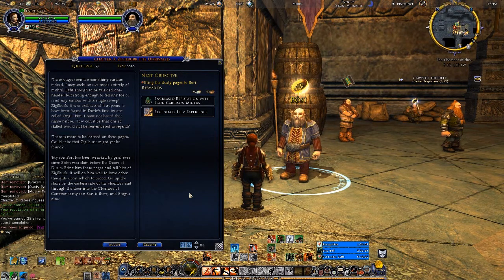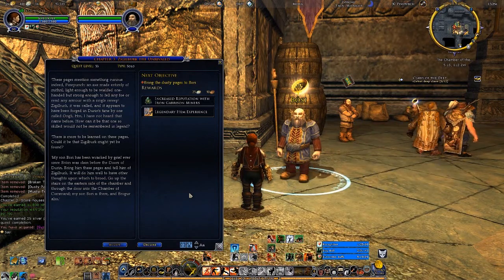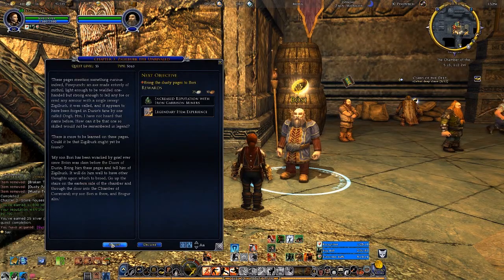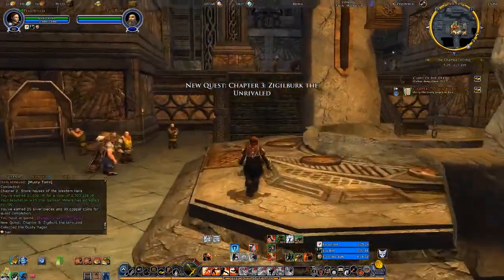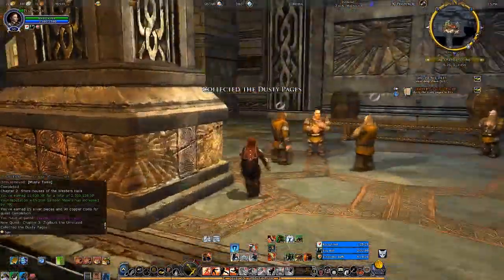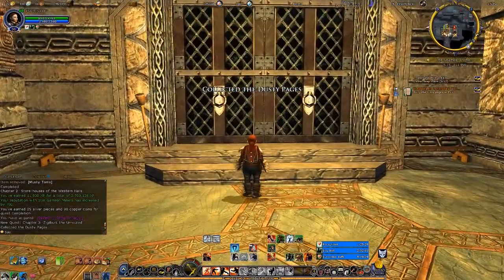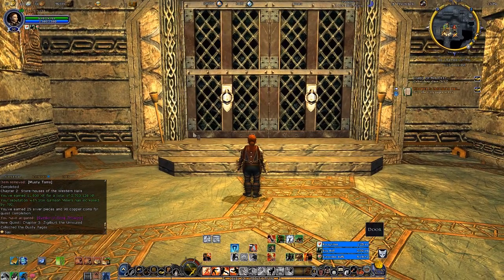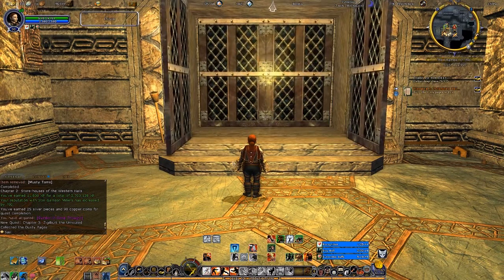My son Bori has been wracked by grief ever since Bruin was slain before the doors of Durin. Bring him these pages and tell him of Ziegelberg — it will do him well to have other thoughts upon which to brood. Go up to the stairs on the eastern side of the chamber and through the door of the Chamber of Command. Of course, they are in special chambers because back in those days they didn't have the concept of phasing in and out — their way of handling NPCs that move around is to put them in rooms you only access at certain points in the storyline.